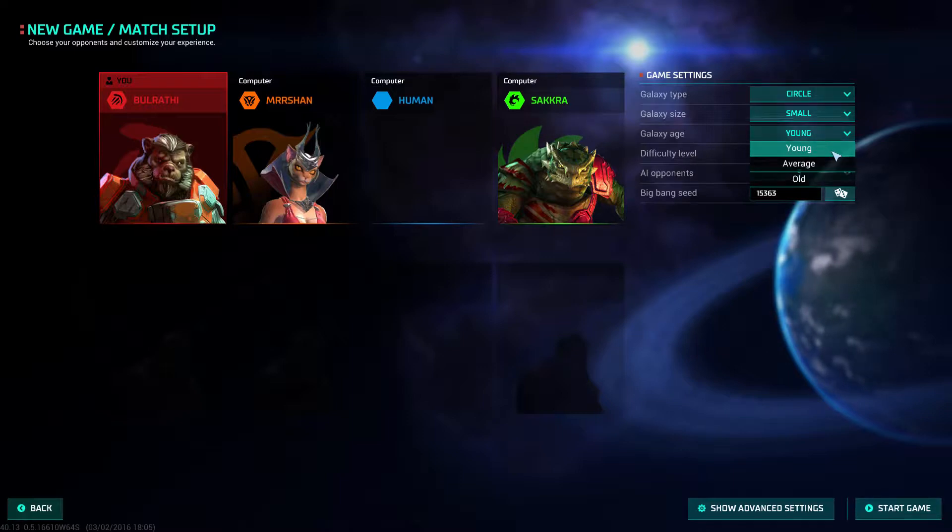For galaxy age: Young means the planets are normally less habitable but have more resources. Average is average. Old means more habitable but fewer resources. So we'll go Young. You can also randomise your Big Bang Seed.